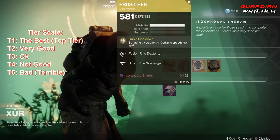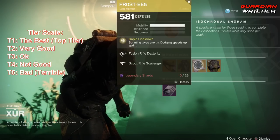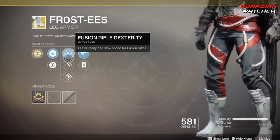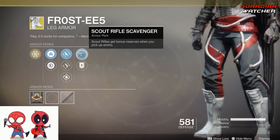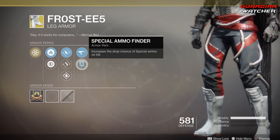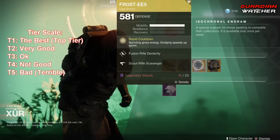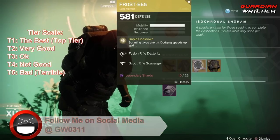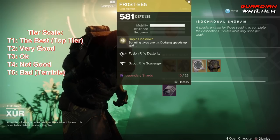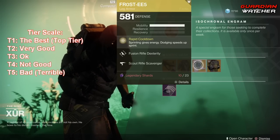Next is the Frosties. The intrinsic perk is Rapid Cooldown, which means sprinting gives energy and dodging speeds up your sprint. Then we have Fusion Rifle Dexterity, Hand Cannon Dexterity, Bomber, Scout Rifle Scavenger, and Special Ammo Finder. These are a good exotic to use in PvE or PvP — top tier, maybe in the top 5, but definitely not in the top 3. I'm probably going to rate this a Tier 2.5 in both PvE and PvP.